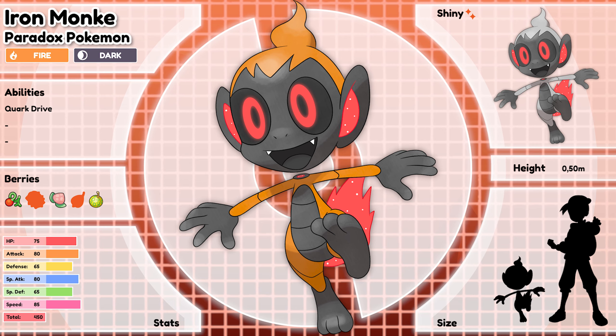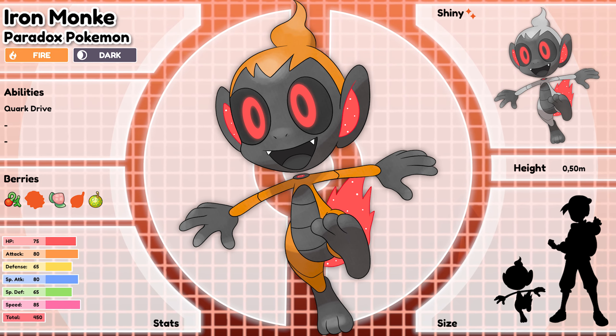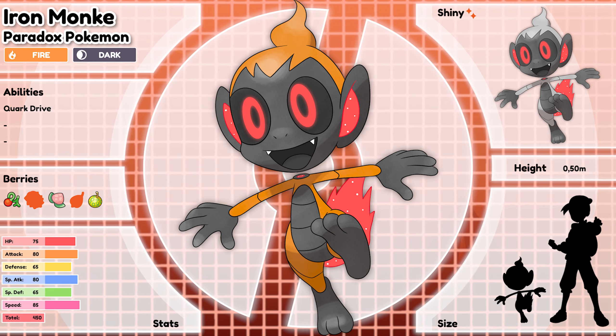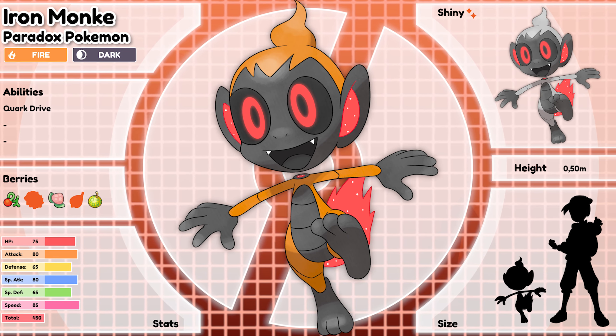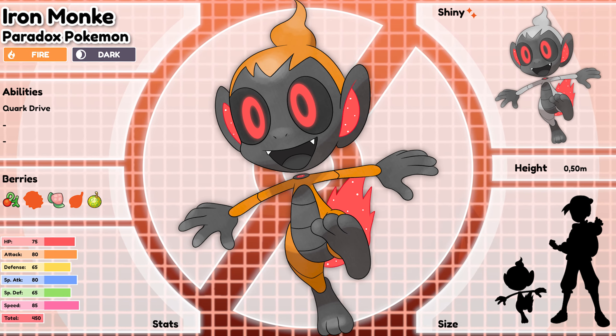At one point I wasn't really sure if this drawing would come together, but I do think the end result is amazing. This really looks like a robotic Chimchar, and I'm really happy someone suggested to detach his head from its body. This made the design way more unique, and I love it.